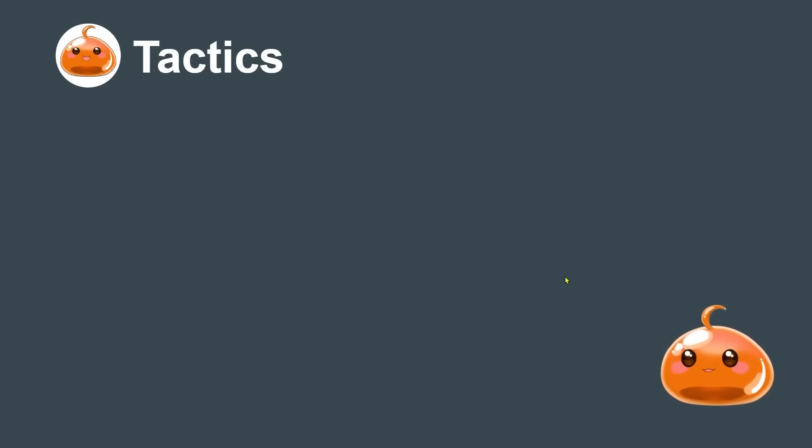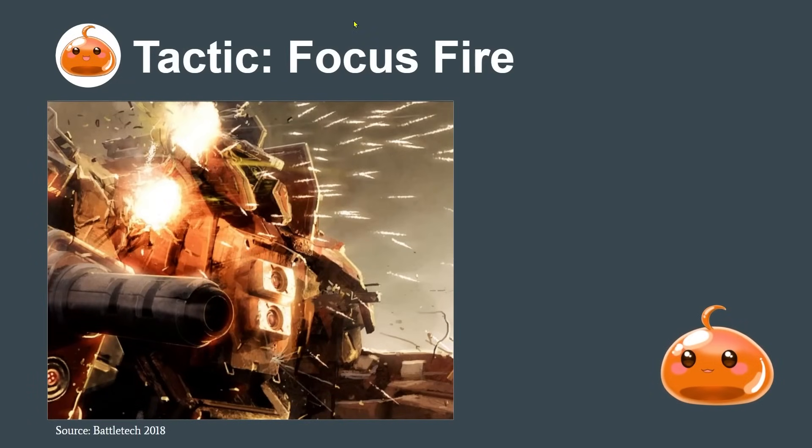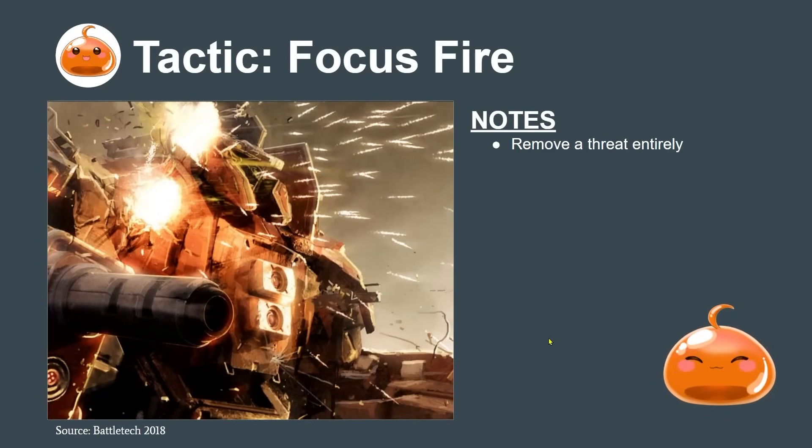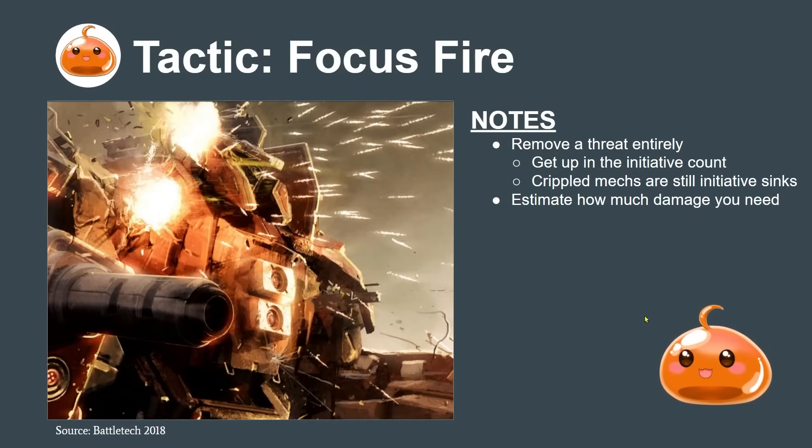Let's go into the tactics portion and cover what you need to keep in mind to be successful in the weapons phase. First, who should we target? The first tactic is focus firing: commit enough weapons to remove the threat or the mech entirely from the board. We want to do this to get up in the initiative count - outnumbering your opponent gives you an initiative advantage in the activation phase which helps you outmaneuver and snowball the game. Keep in mind that crippled mechs are still initiative sinks - even a mech with no weapons or no legs can still be activated early. So it's better to completely destroy the mech. Estimate how much damage you need; don't overcommit, but some overkill is okay.